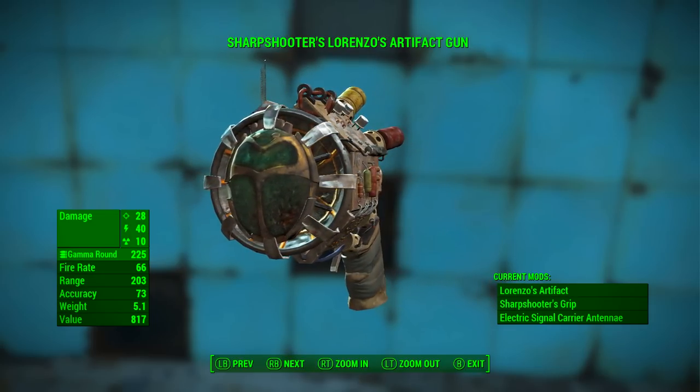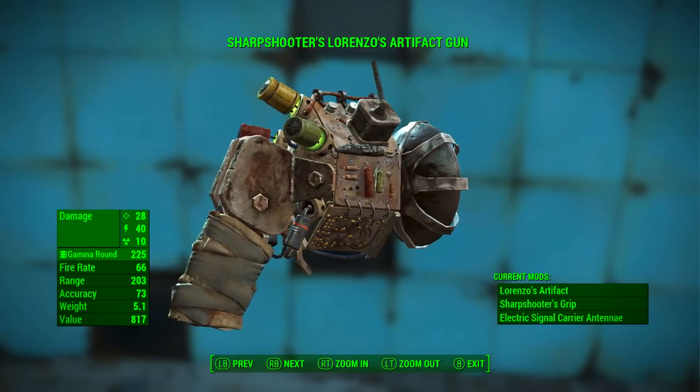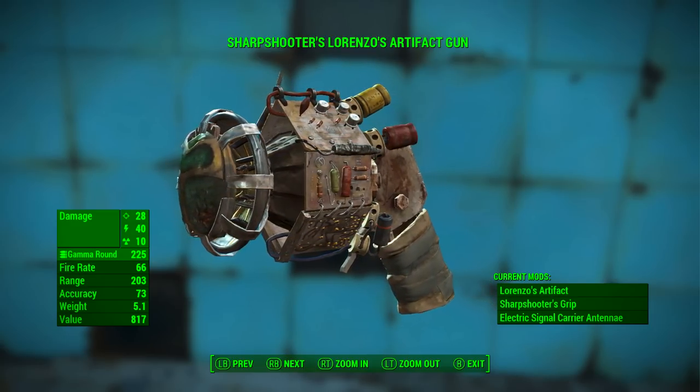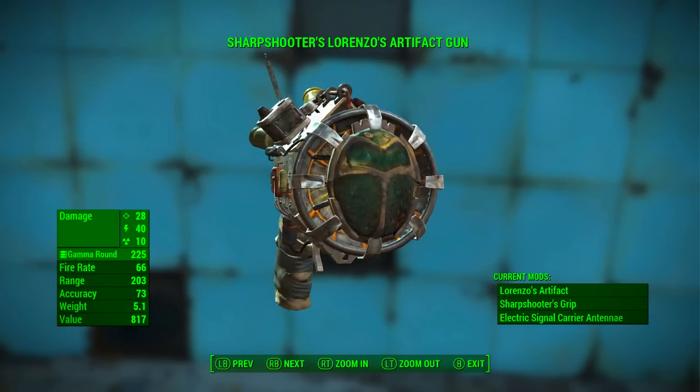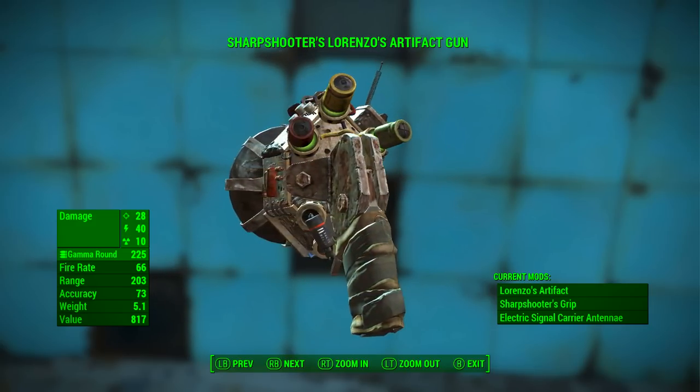After adding those modifications, as we can see, we now have the Sharpshooter's Lorenzo's Artifact Gun. It still has the base ballistic damage of 28, but now has the additional electrical damage of 40. It still has the base radiation damage of 10, which is different to all other radiation damage — but we'll talk more on that later on in the video.